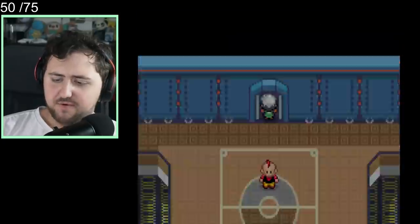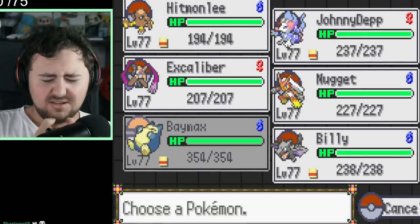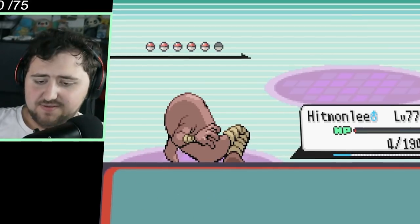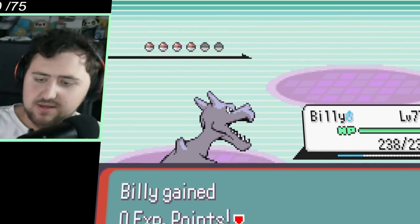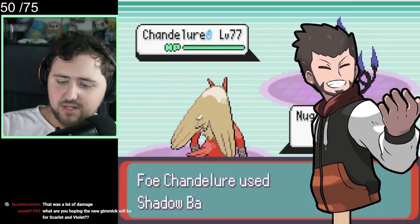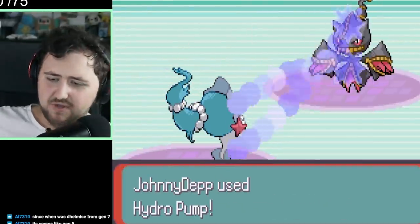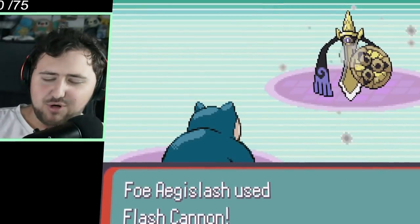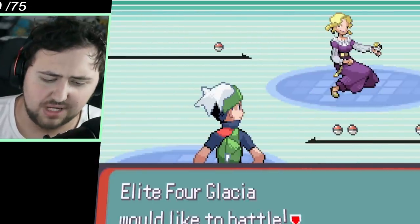We're now heading into the next Elite Four member — a very, very dangerous lady by the name of Phoebe. We were limited on full restores. We got rid of the first Pokemon, the Golurk, and the Mismagius quite solidly. The Delmise comes in, we switch into Nugget for the Blaze Kick, which is just enough to get rid of it. Chandelure gets rid of Nugget, but we end up with Brioni left, who does a lot of actual damage with Ice Beam against the Mega Banette. We get rid of it quickly, leaving only Aegislash. Excalibur comes in and finishes it off — leaving only one battle left for Glacia.